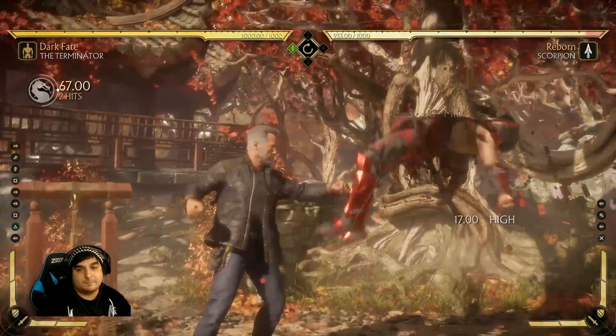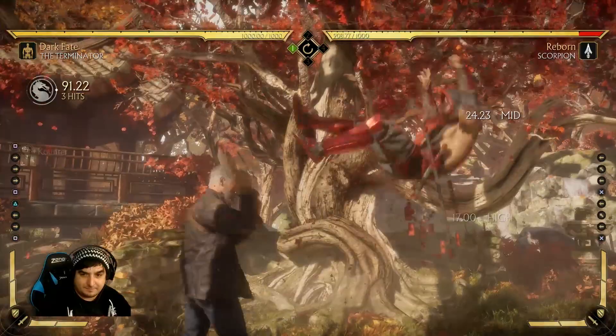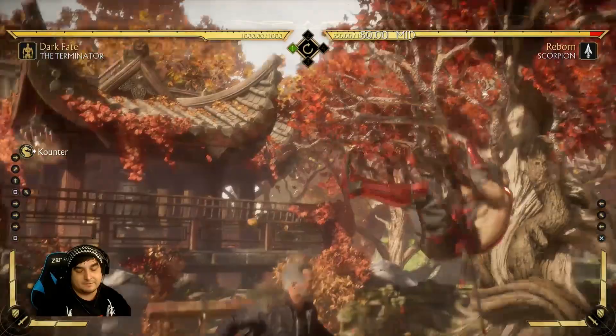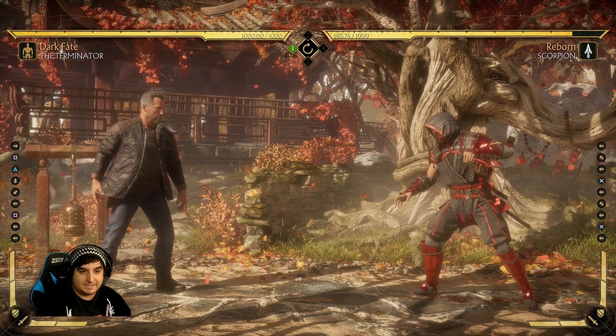Another thing you can do is beat it with a kind of air-to-air attack. You're going to read that they're going to jump, meet them in the air, and beat them with a jump attack. It's a terrible combo to do, but a little bit more forgiving. Again, that's a big brain read — you kind of have to read that they're going to do that and then jump at them first.